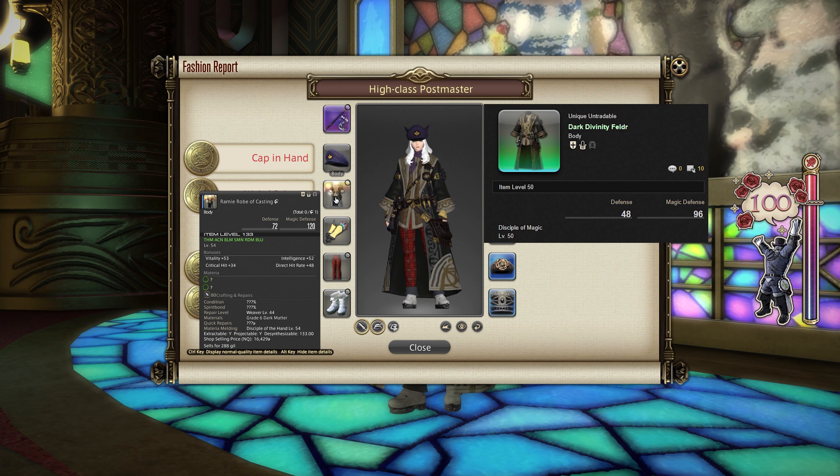Alternatives for the chest slot include the Dark Divinity Feldyr, which is from the Odin Trial. Of course, there's a pretty low drop chance there, so your chances of getting it are significantly lower — but you could also unsync that. It's really up to you whether you prefer crafting, buying something, or doing Odin. We can confirm that the Dark Divinity Feldyr will give you gold as well.